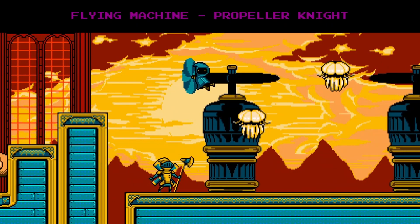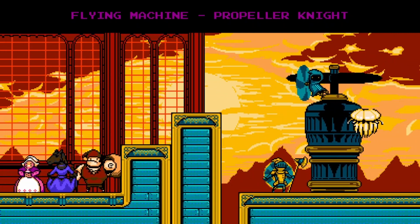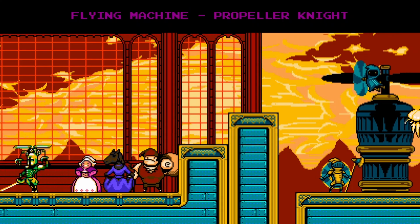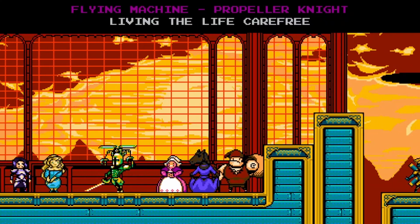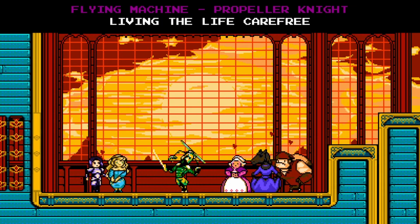Propeller Knight is pan/bi. We see in the ending of Shovel of Hope, Propeller Knight surrounded by at least a woman and a man who are in love with him because of the Lil' Heart animation, regardless of Propeller Knight's selected gender. This implies that Propeller Knight flirts with both genders.